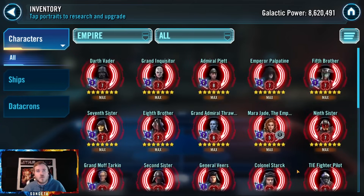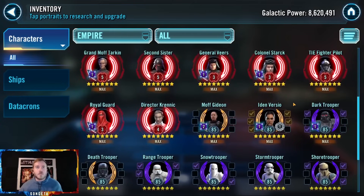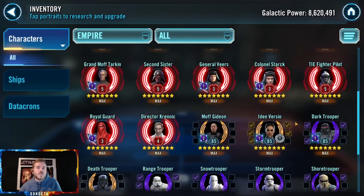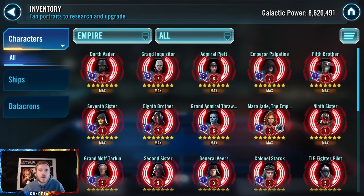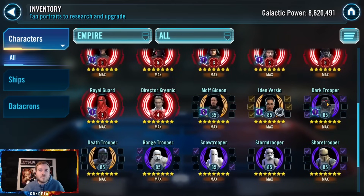Dark Trooper at gear 11 — it might be a good time to buckle down and focus on getting him up, because most of your Imperial Trooper team is up and running with at least the Sith Eternal Emperor components. Dark Trooper is the most valuable relic on that team — it's going to be hitting hard. Especially with an Imperial Trooper datacron, get them to at least relic 3 so you can run them.